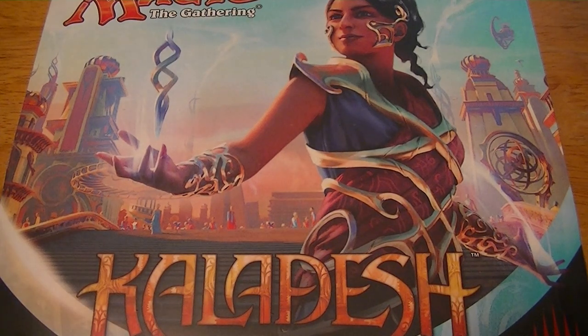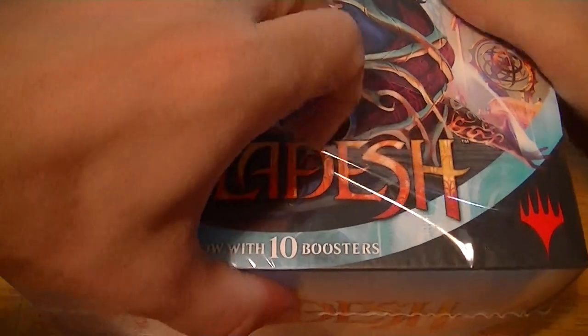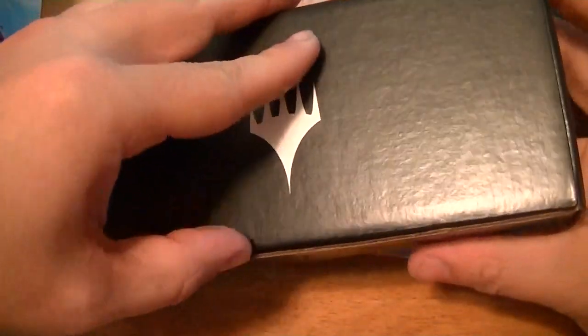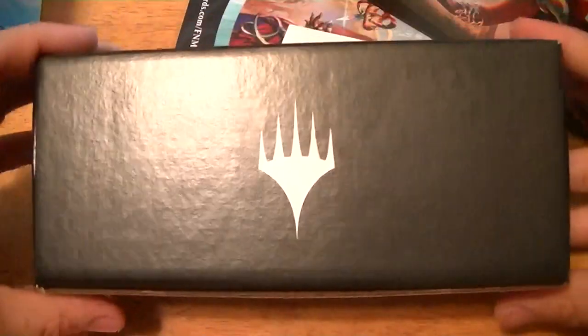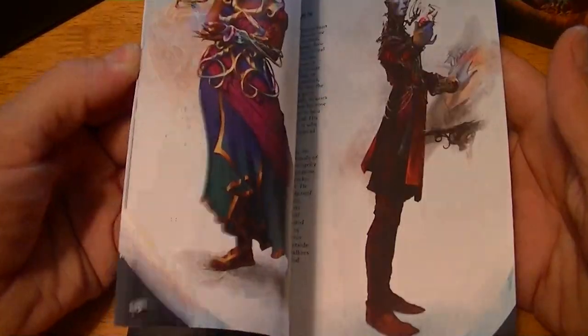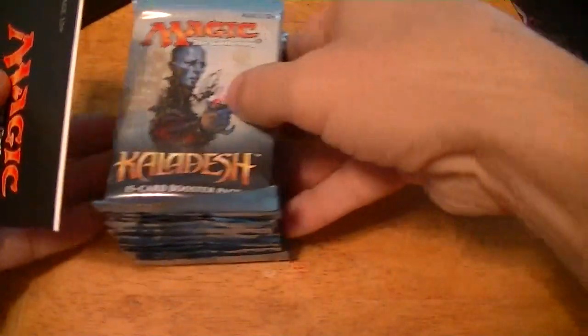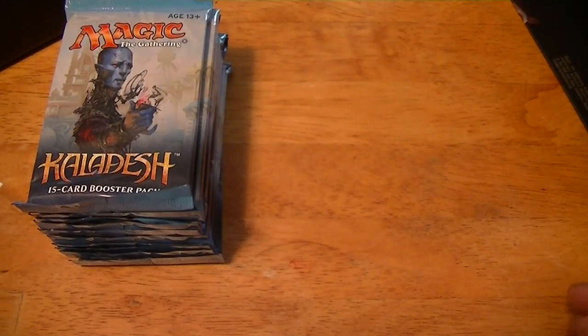All right, this is Derek MTG Lounge. Going to open the new Kaladesh set — got the fat pack or bundle. You get 10 boosters in it. See if we can get an Invention or something a little different. You get this box, your normal book, a players guide showing the cards and story about the planeswalkers in the set, a green dice, the symbol, the land pack, and the ten packs. Let's open those and see if we can get something good.